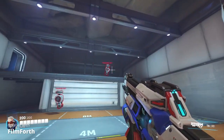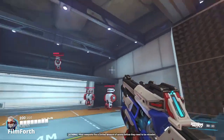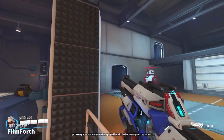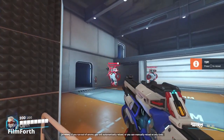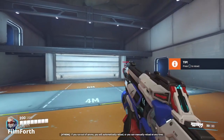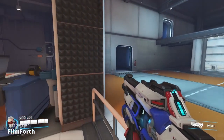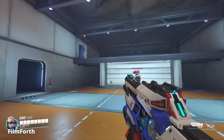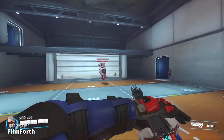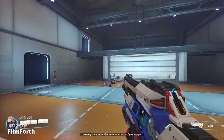Nice shot. Most weapons fire a limited amount of ammo before they need to be reloaded. Your current ammo is displayed here, in the bottom right of the screen. If you run out of ammo, you will automatically reload. Or you can manually reload at any time. There is one bot remaining. Great work. That covers the basics of your weapon.